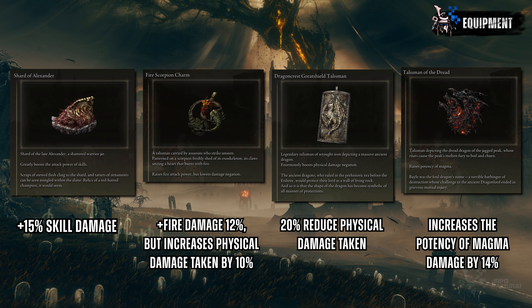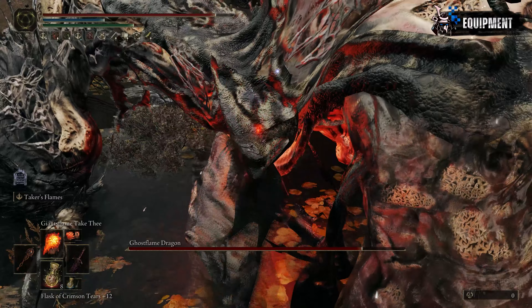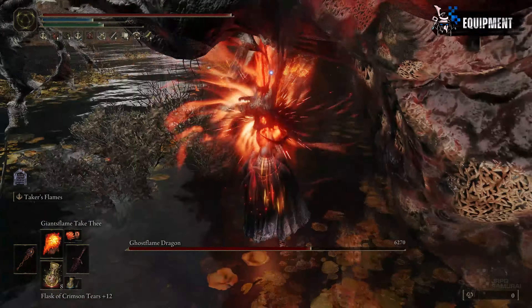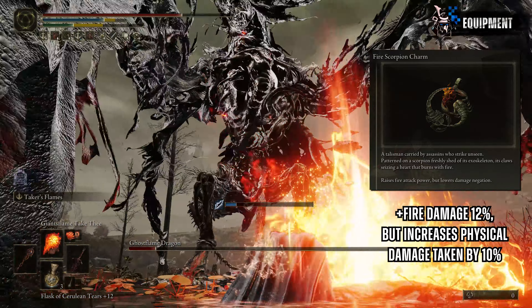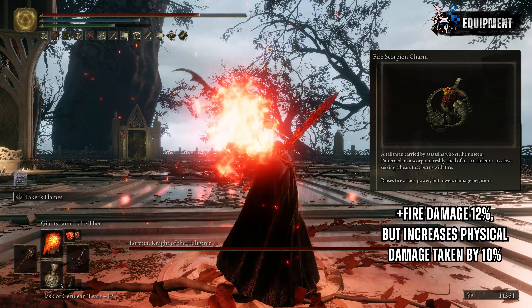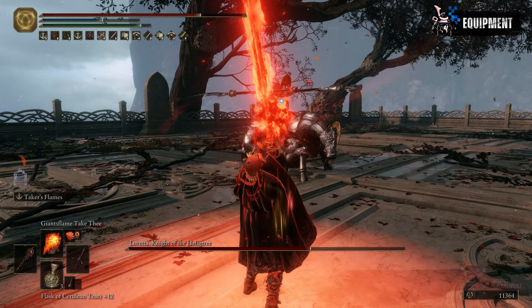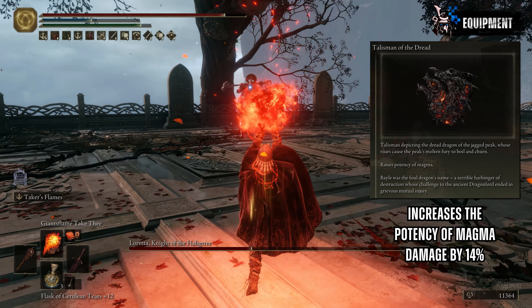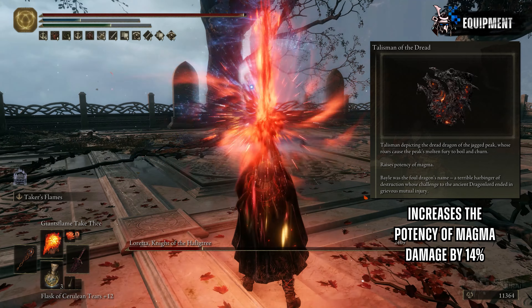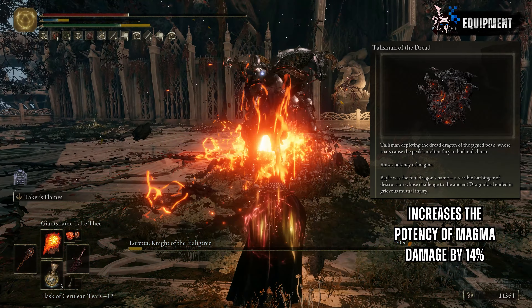Moving on to my suggested talismans. The first is our staple Shard of Alexander, which provides a 15% skill damage increase, especially when performing the Taker's Flame skill. Since we are dealing with fire damage, I suggest slotting in Fire Scorpion Charm — a 12% additional fire damage bonus will bolster our overall damage across the board, though the caveat is it increases physical damage taken by 10%. The next talisman is the Talisman of the Dread, which increases magma damage by 14%, and the Blasphemous Blade's Taker's Flame skill is counted as a magma damage source, making it even more insane.